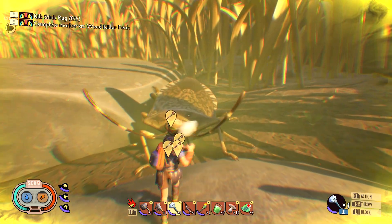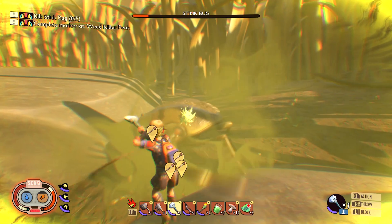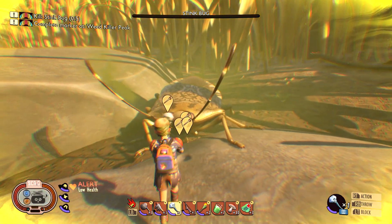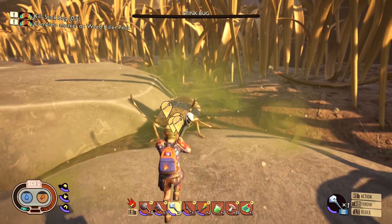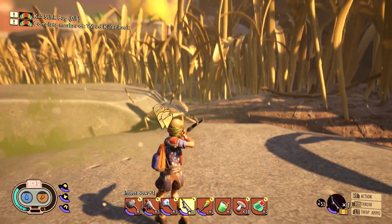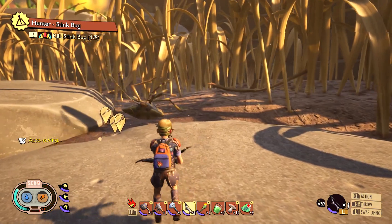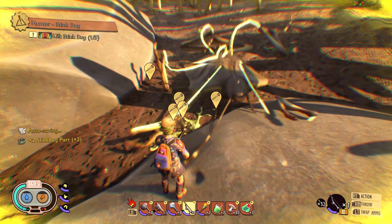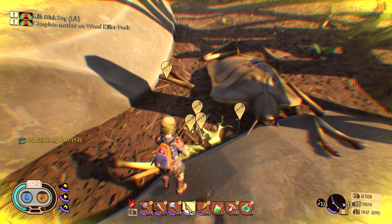It completely protects me from the gas — but it doesn't protect me from its attack. Wow, which is vicious. Okay, we're going to have to back off. But it does protect me from the gas. Going back to the arrows — we've got ourselves some stink bug parts.